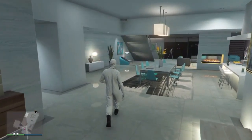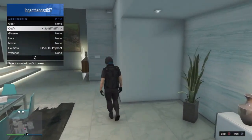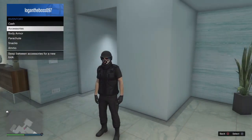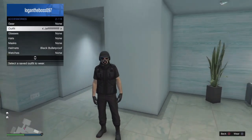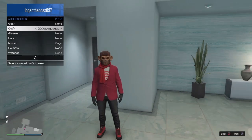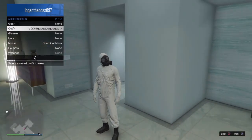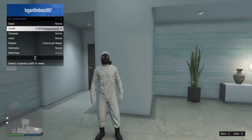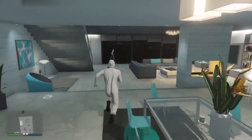The first thing you want to do is save an outfit. So if you want the gas mask on this outfit, save it at the shop. You also want to save this outfit — save both of these as an outfit.